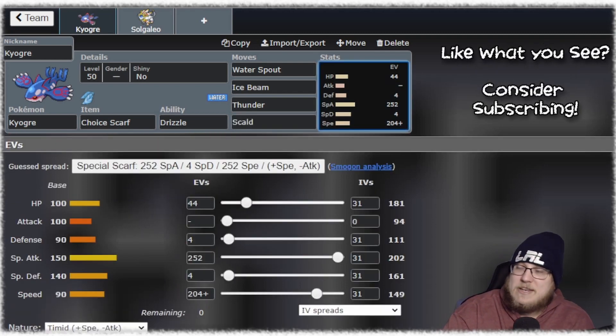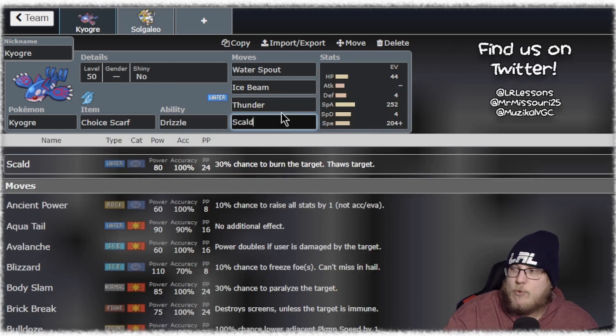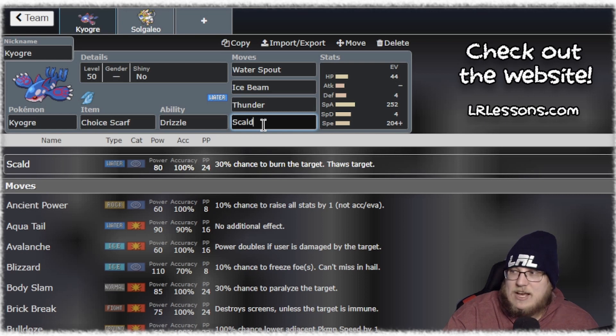Part of me has been got by Wide Guard too many times, or getting caught by misses from Origin Pulse. So having an extra Water move that's just 100% accurate 100% of the time is just a safety net for me. You can play Origin Pulse in that last slot and you'll probably be fine, but this is just personal preference — I like playing Scald.